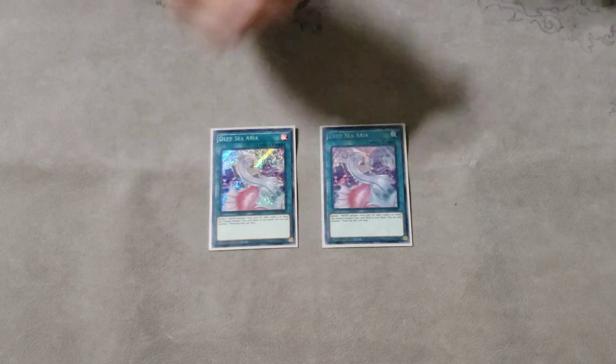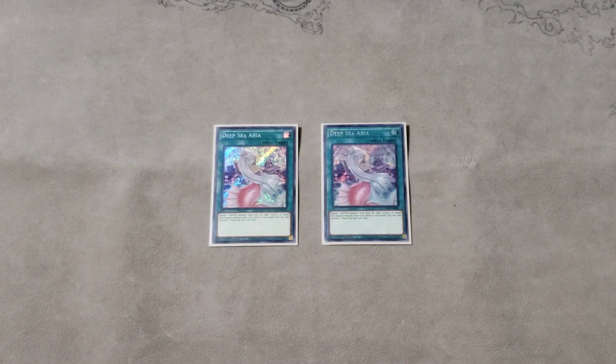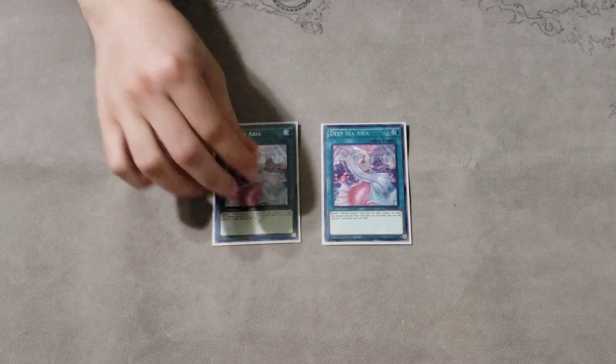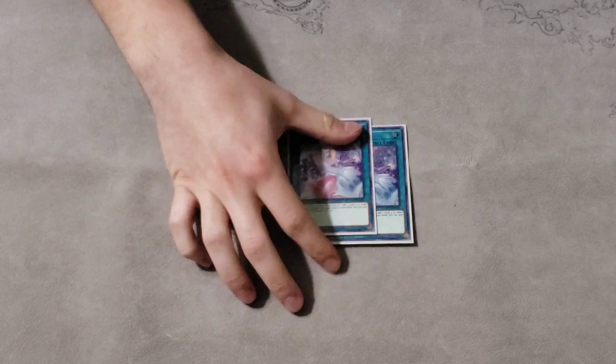Two Deep Sea Aria — you can play three of this but it feels a little bricky sometimes because if you don't end up seeing water monsters in grave, it can just be a brick in your hand. But yeah, it searches Dragoon, so that's insane — you banish a water monster to search Dragoon. It can fix your count for Mullinglacia, but honestly more often than not it actually ruins my Mullinglacia count, so you have to be very careful with using Aria. But yeah, searching Dragoons is very, very powerful.